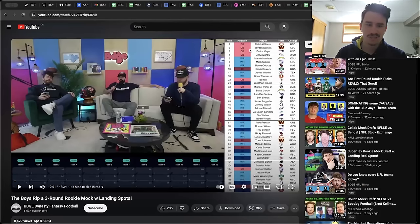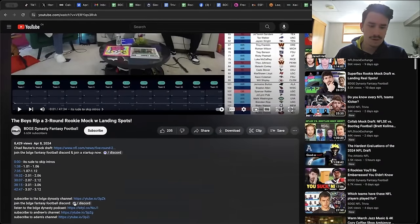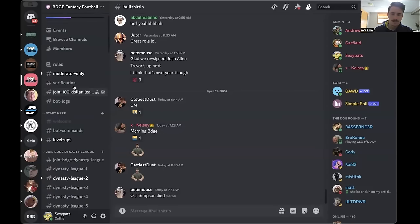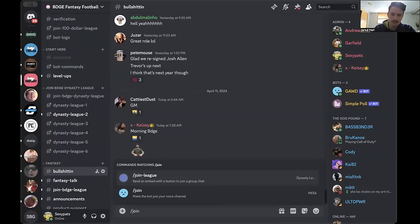Hello, beautiful people. Today I'm just going to be showing you how to join the BDGE discord and a BDGE dynasty league. First of all, join the discord — very simple. Just go to any one of our dynasty videos on YouTube, scroll down to the description, and boom, right there. Click on this one right here — discord. Simple as that. Once you are in the discord, you're going to see a lot of channels. Don't get discouraged. It doesn't matter what channel you're in. All you have to do to join a dynasty league is type in slash join dash league.